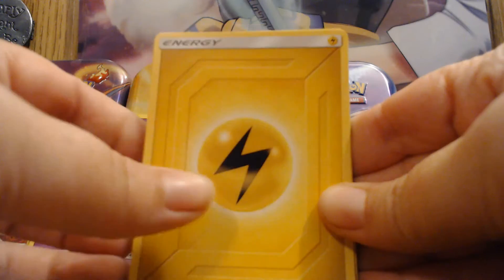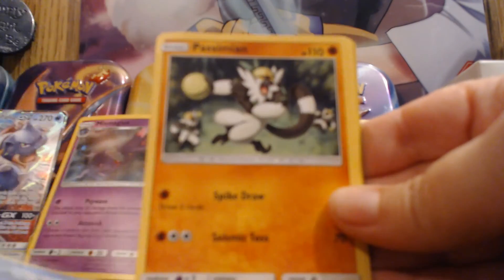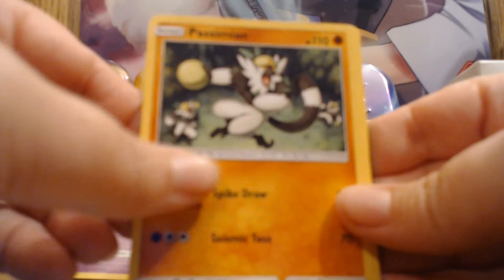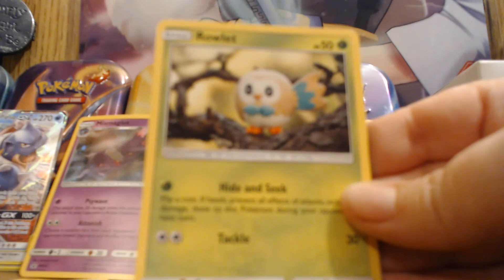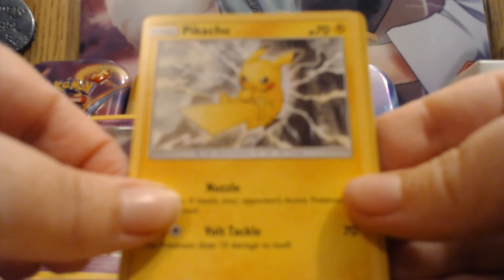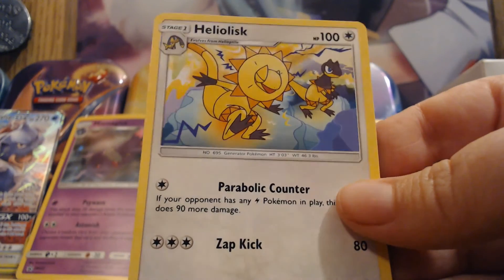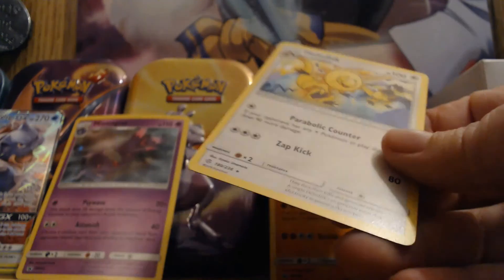We have an energy, a Clefairy, a Palmon, a Golduck, a Passimian, a Jangmo-o, a Ralts, a Skorupi, a Pikachu, a Ponyta — and just a Heliolisk as the rare. My camera is not focusing again.